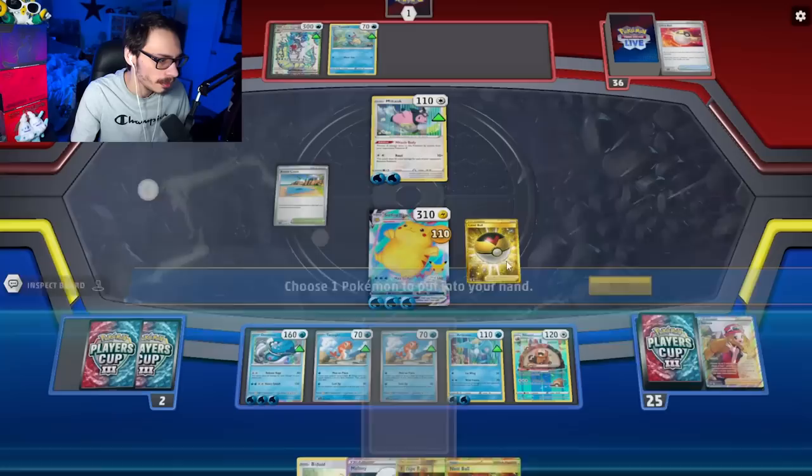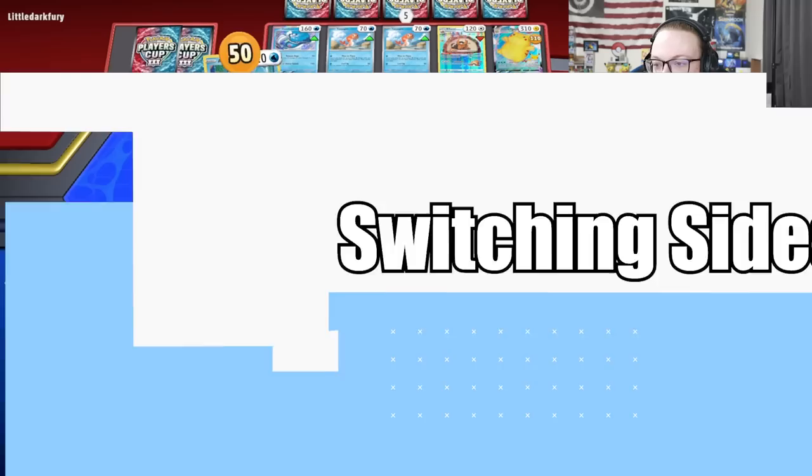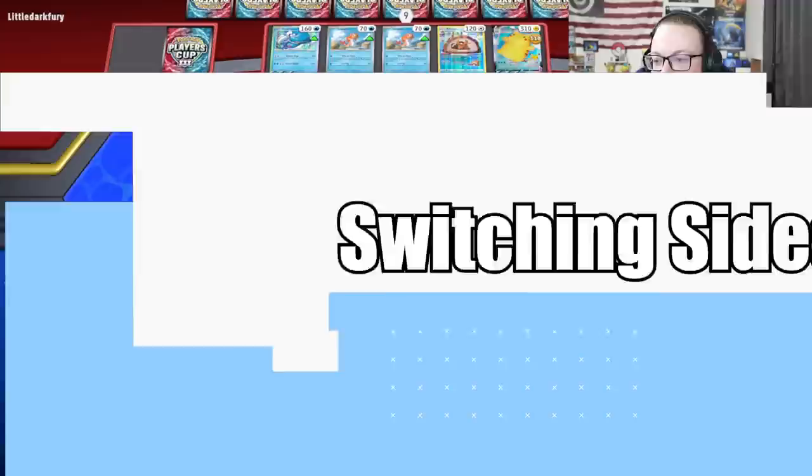We'll hit him with the Articuno — Wild Freeze for 70 and paralyze the Miltank. Battle Pass, that doesn't do anything for me. We just have to pass there. Melanie — got another Judge. Not much left to do. We'll just knock him out. Yeah, it does not look good.